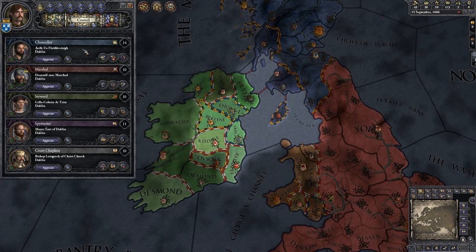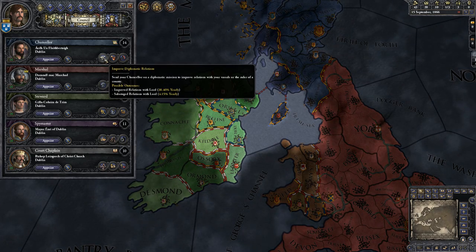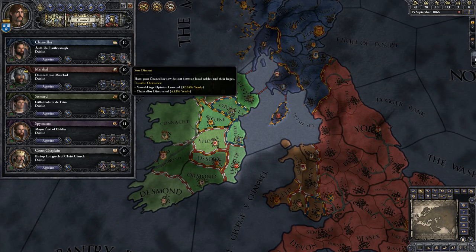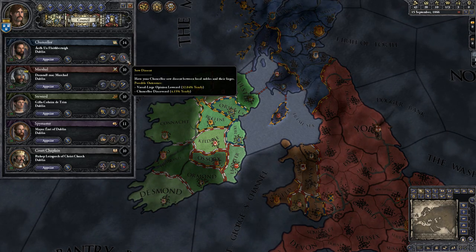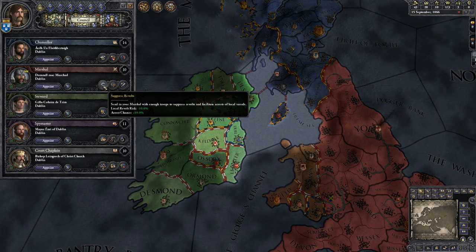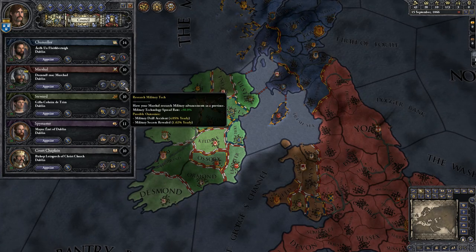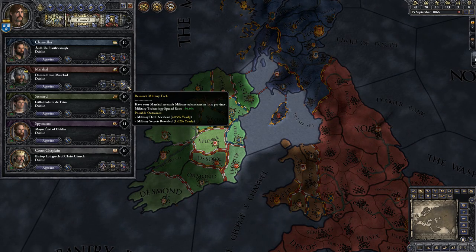Here's your council. The Chancellor can make people like you more, get claims on other lands for you, and stir up trouble between lieges and their vassals — a liege being the guy in charge of someone else, and the vassal being the guy he's in charge of. Your Marshal can suppress revolts, which also gives you the chance of arresting people, train up more soldiers, and research military tech — which doesn't necessarily make you research faster, but spreads existing tech around quicker.